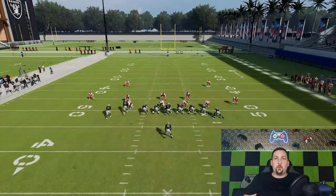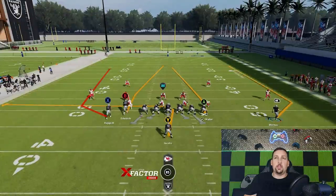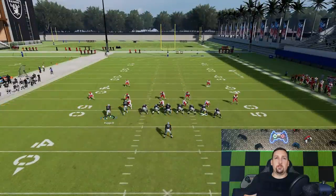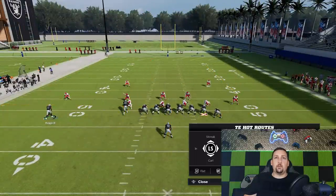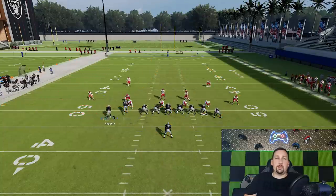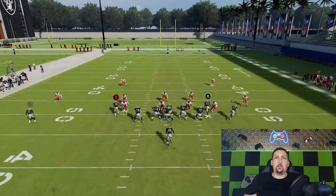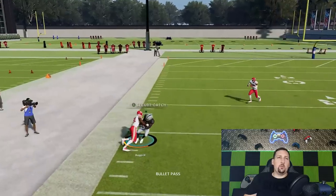With this play you can make a couple of different motions. On every play you can either motion out this guy here, but I typically motion out the receiver side because there's more explosive players on that side. All I have to do is put these guys on streaks on the inside. You can even leave them honestly — you don't have to change the routes, especially against cover two. But against cover three you definitely want to get in the habit of putting these inside guys on streaks.